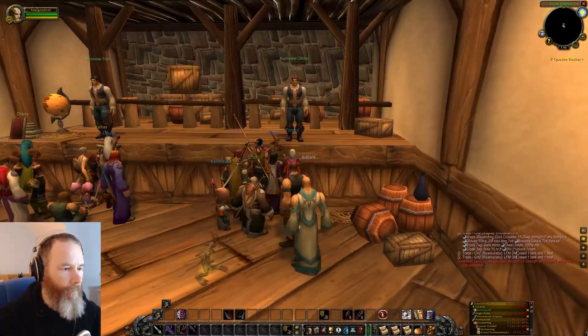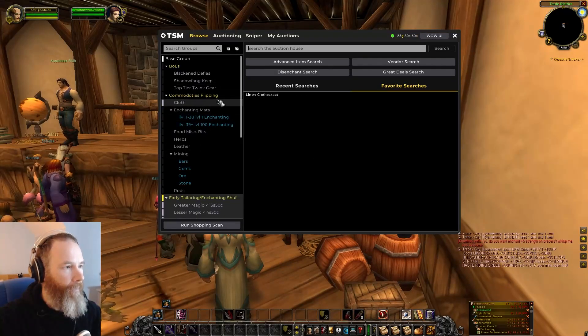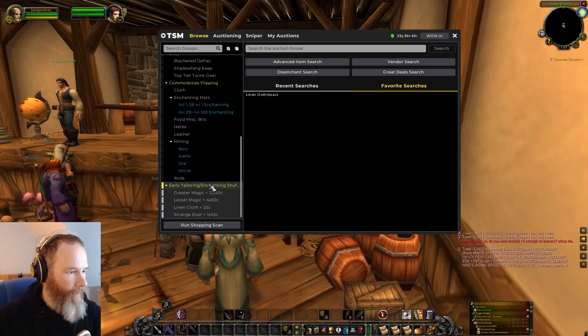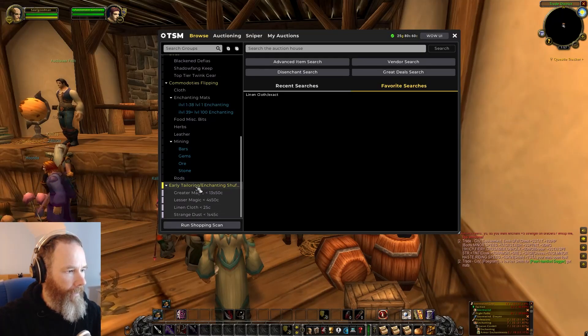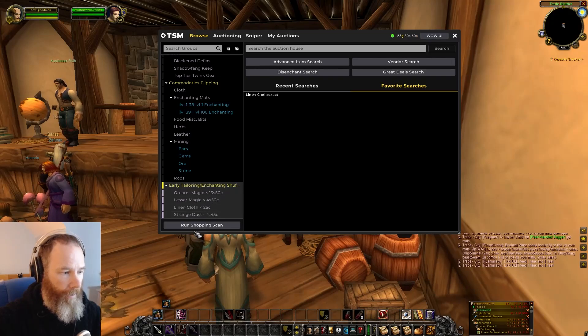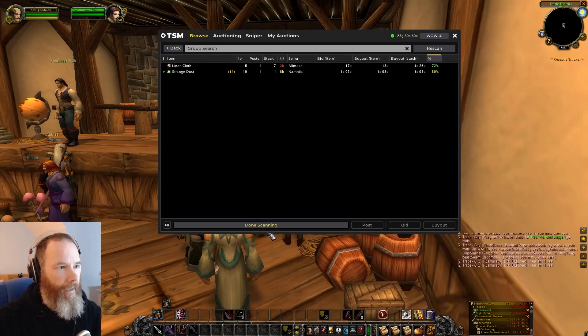So the first thing I do in a situation like this is I'll go and check the auctioneer. I have a few TSM groups here that I've set up and these are all available on my Patreon. Basically the early tailoring enchanting shuffles are the greater magic essence, the lesser magic essence, linen cloth and strange dust all under a certain price. My first scan is to have a look at that and see if there's anything we can actually buy.